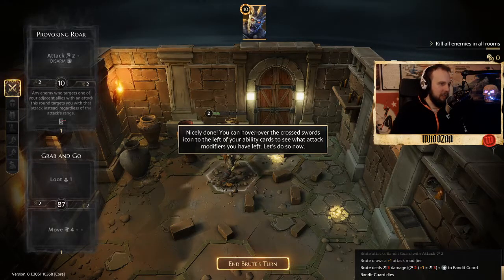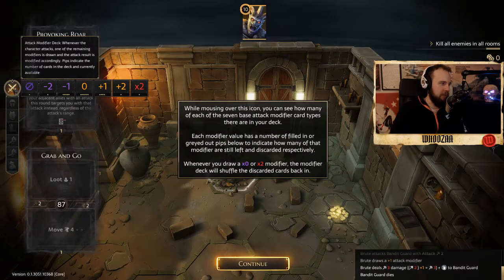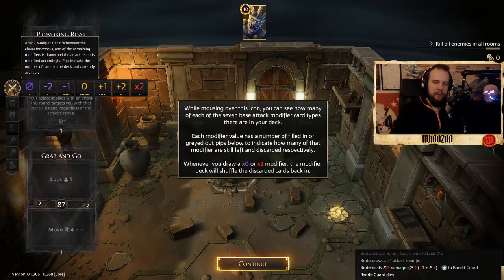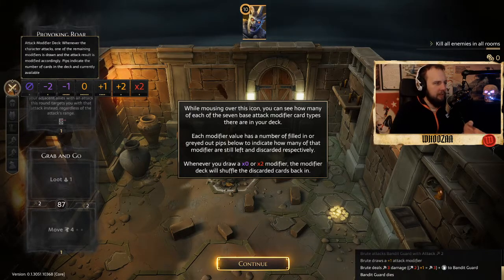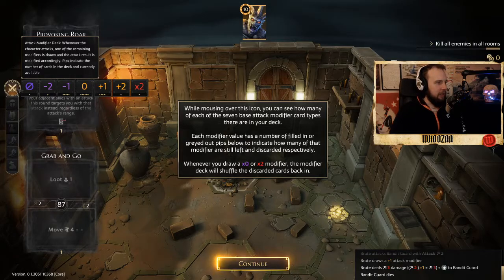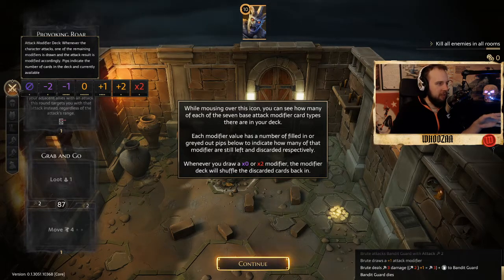So now he's dead and it's Brute's turn. In Gloomhaven you have an attack modifier deck - you draw cards instead of rolling dice like in Dungeons and Dragons. Now we have used a plus one card, so we still have a plus two, one crit, and also one that denies fully.